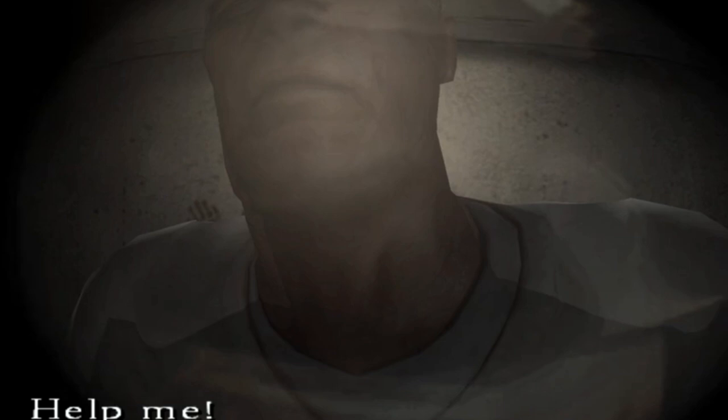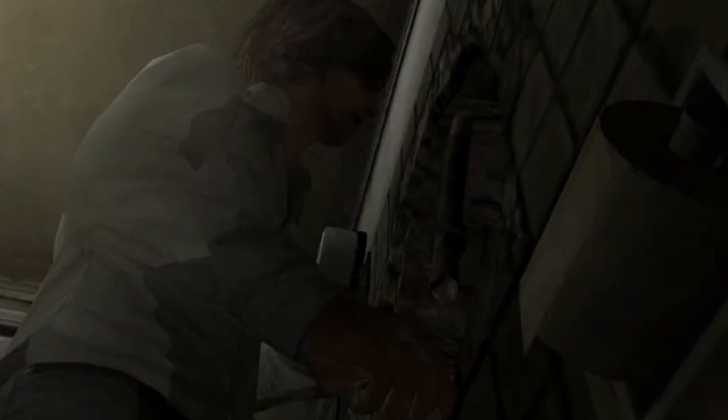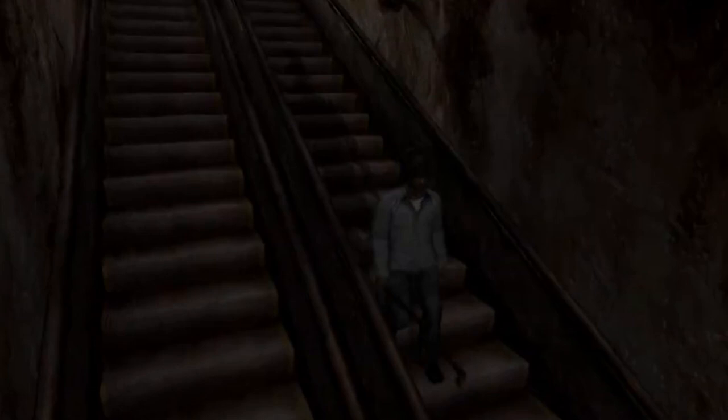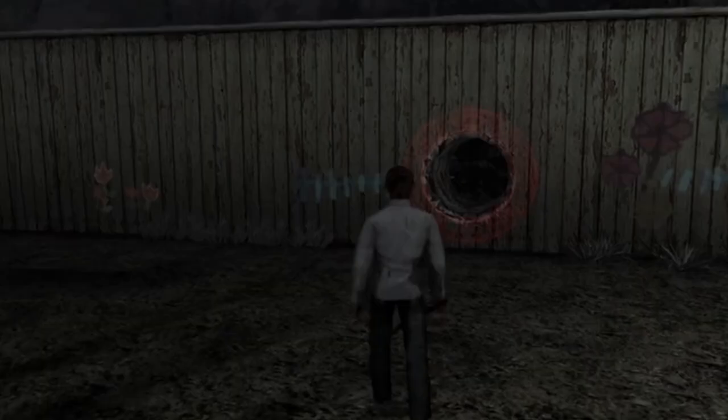Strange nightmares begin to plague him. Henry tries to escape via the front door or the window but fails to do so. He bangs on the door and screams for help, but no one can hear him, and no one really seems to care about his absence except for the residents of room 303. Five days pass, after which Henry finds a hole in his bathroom wall. He breaks it loose with a steel pipe, and the walls open into the other worlds — the place where Henry experiences the hell of Silent Hill. Here he finds himself in different worlds where he fights terrible creatures, some of which are immortal. He can also travel to and fro between the new worlds and his apartment, as they are connected by these mysterious holes.